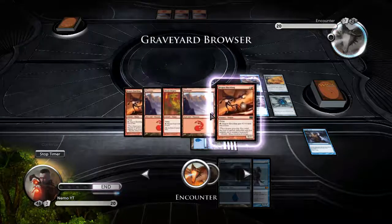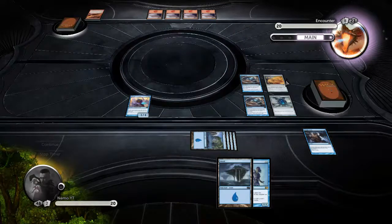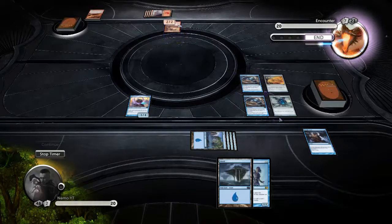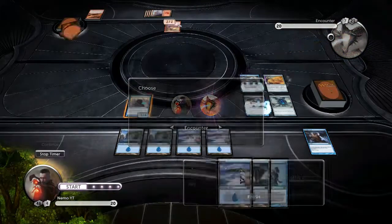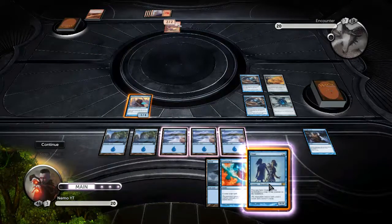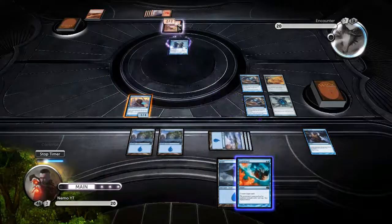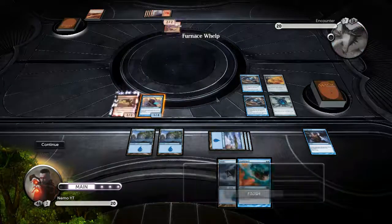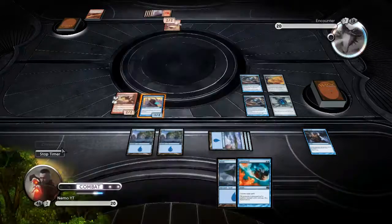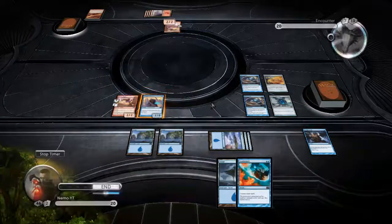I want to mill him out as fast as possible. If he draws Mountain, Dragon, Mountain, Dragon, then if I set this up smartly and make him mill 1 card a turn, he will never draw a Dragon - that would be funny. There's a Counterspell. I can copy his Dragon and Counterspell the next Dragon he plays. If he doesn't play a Dragon, I can tap this guy to mill him a little faster.